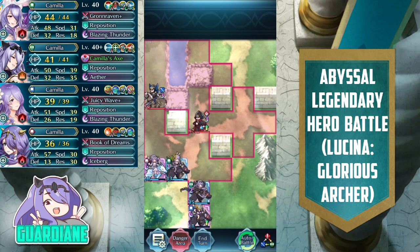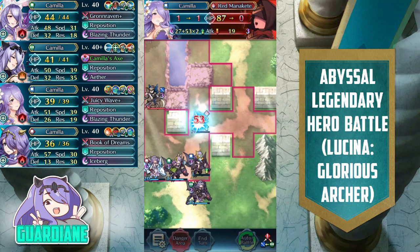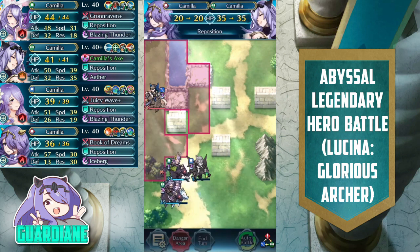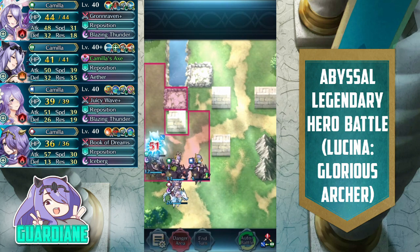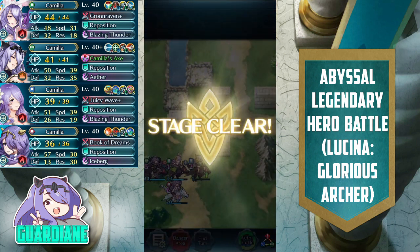Summer Camilla peeks out once more and snipes the Red Manakete, activating Blazing Thunder and doubling for the kill. Now only the Lance Flyer remains. We reposition Vanilla Camilla into her range with all those Goad Flyer buffs active — she activates Aether and takes out the Lance Flyer. That's the strategy I used with Camilla Emblem to clear Legendary Lucina's Legendary Hero Battle on Abyssal difficulty. Let me know in the comments what strategies and teams you used to clear this challenge map. If you enjoyed, please leave a like, comment, and subscribe for more Fire Emblem Heroes content. Until next time, let's protect those skies.